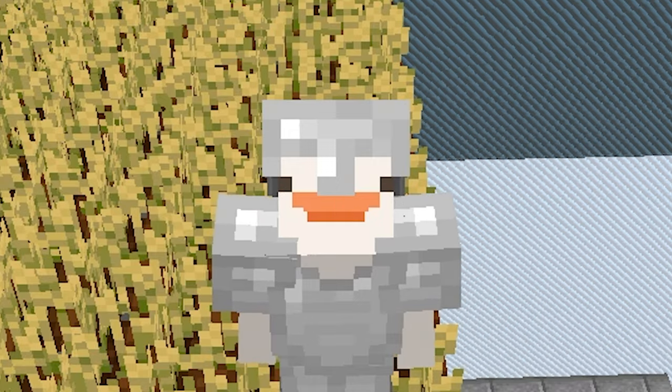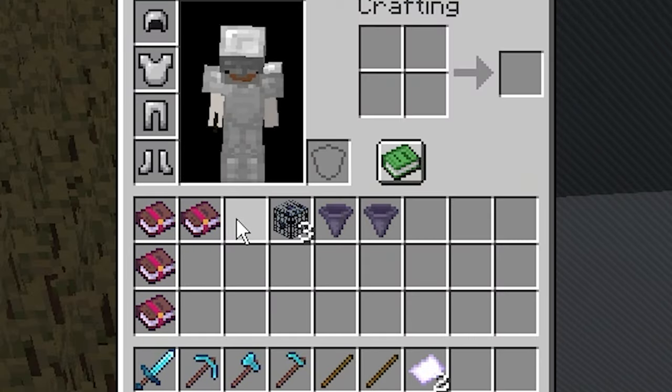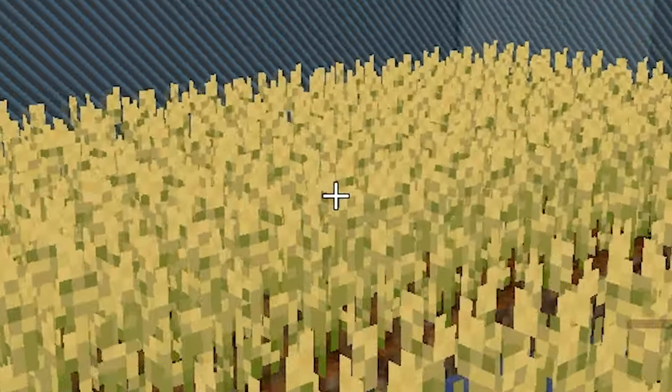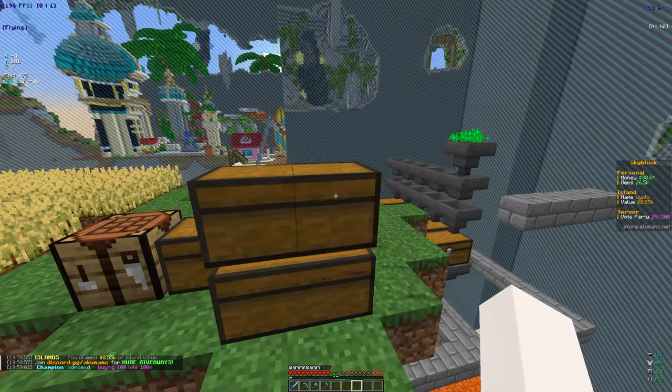Let's go ahead and open up all our crate keys. If we go to slash crates, we have zero cloud keys and only 14 vote keys, so not a lot, but two value tickets — we'll definitely take that. So we got two rare chunk hoppers, which I'll take as well.